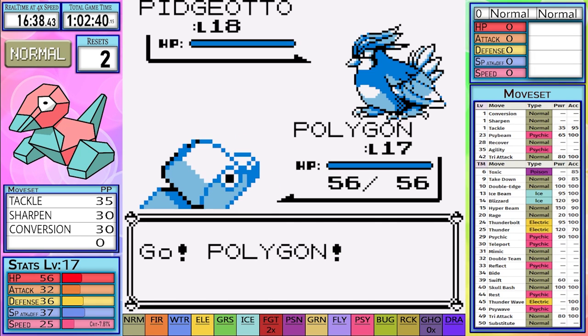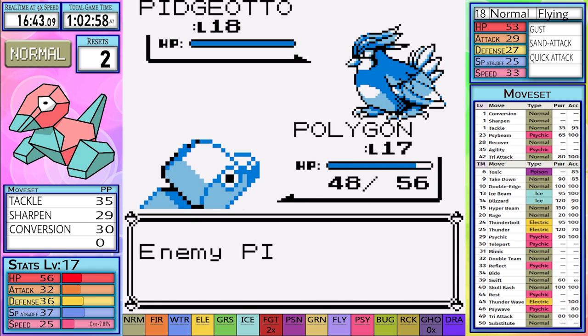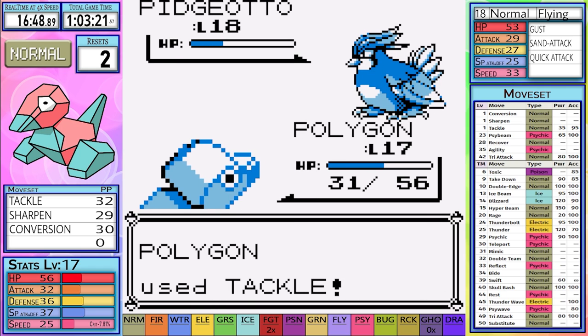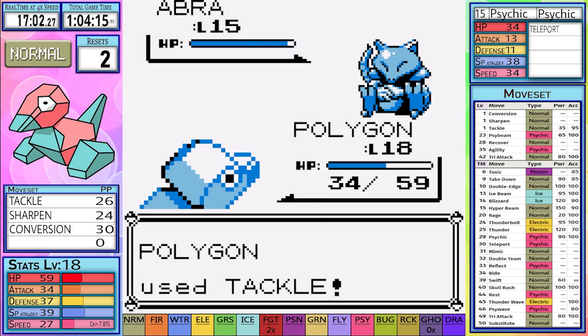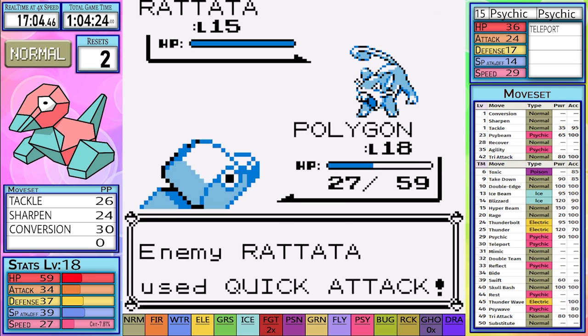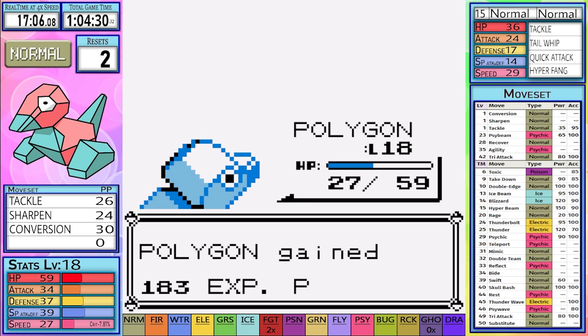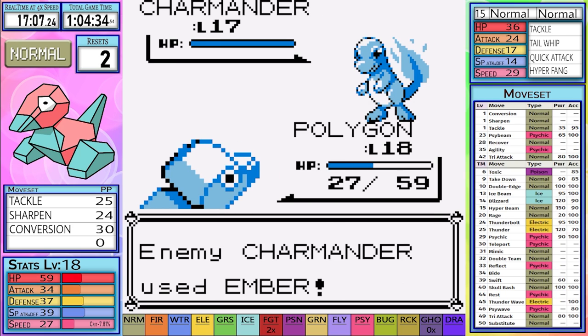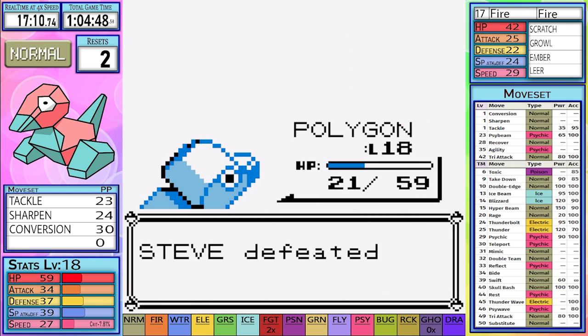Try number three is an interesting one. I decide to use a Sharpen to see if it reduces the hits needed to take down Pidgeotto. We get a pretty lucky roll and manage to take it out relatively easily with 34 HP, then set up on Abra as usual. We go into Abra with much more HP and three Sand Attacks — we manage to land a first hit tackle and move on to Charmander. After one miss and one Ember, we manage to land our next attack and get a lucky one-shot on Charmander.